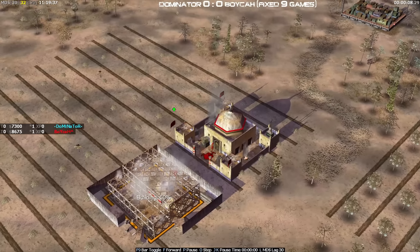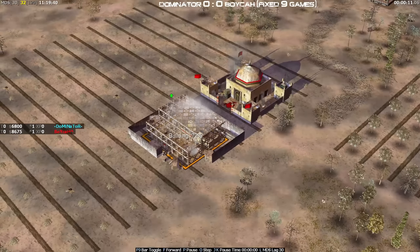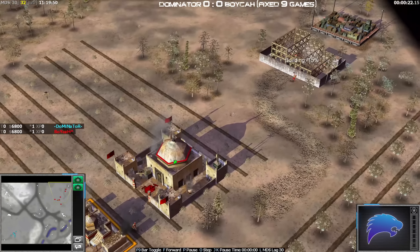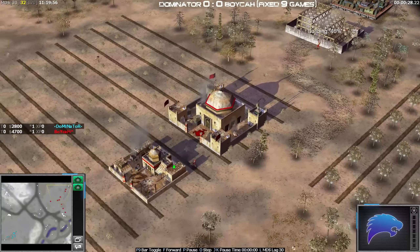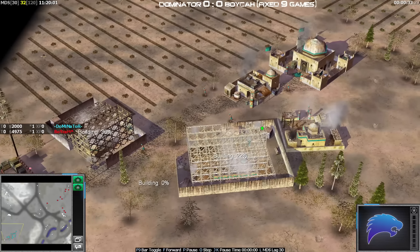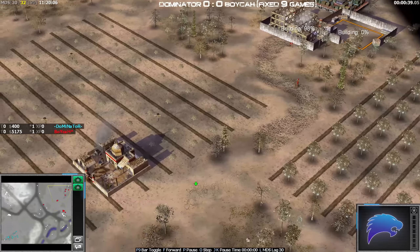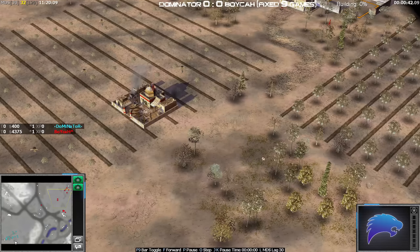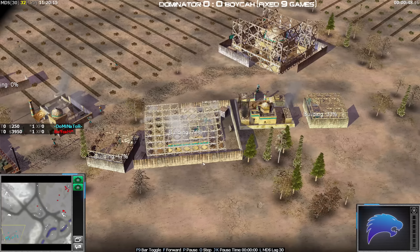Welcome back to another pro 1v1 match. This is a fixed nine-game final set — the 300 round-robin, myself against Boyka. Down in the bottom left I've got myself with the cyan GLA Demolition, and up at the top right we have Boyka with the red GLA Demolition. The first matchup is always a mirror, so in this case it's a demo mirror.